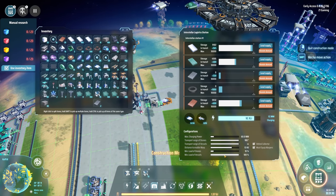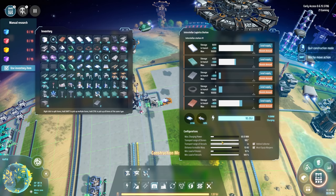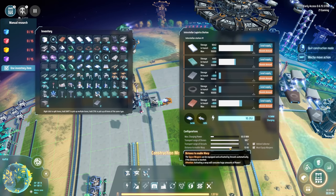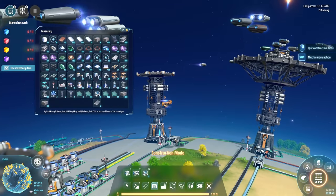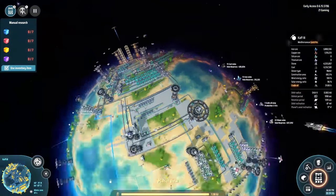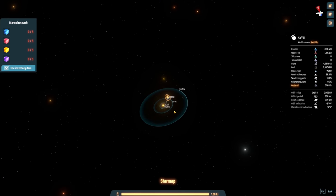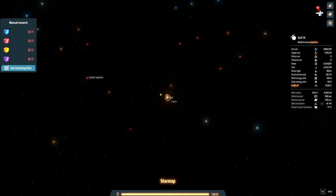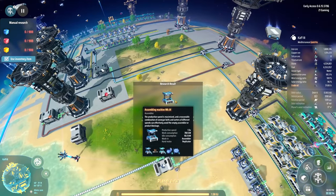There was an update that allowed configuring the transport range of drones and vessels at infinite distance, and to enable warp you set how far away it has to be - 12 AU. I don't think anything in the current system is that far. Let's go to our planet view - that's 1.4 AU okay. That's five light years, so basically anything outside the system is when they'll use warp.